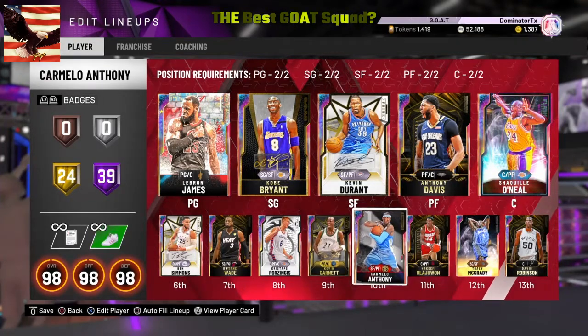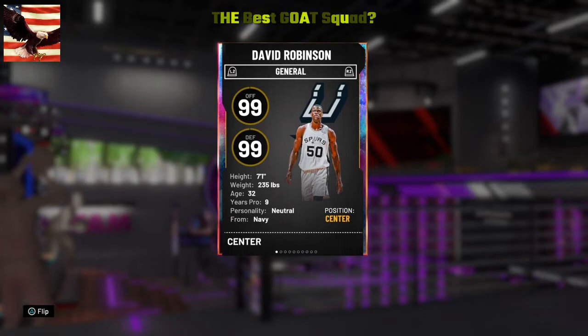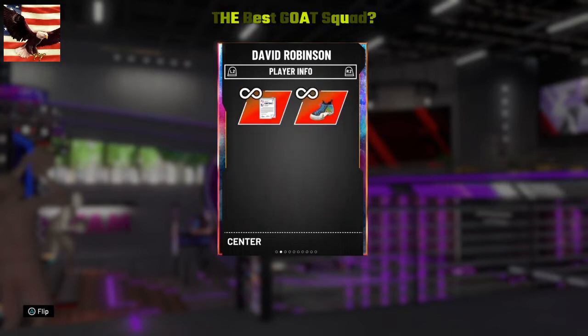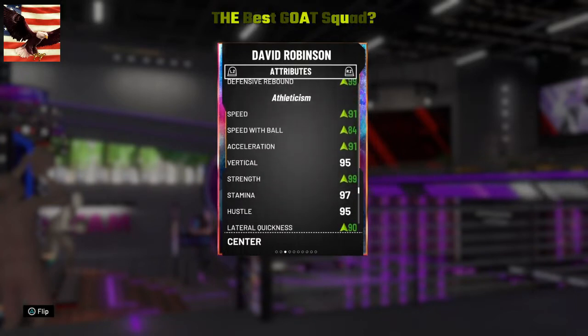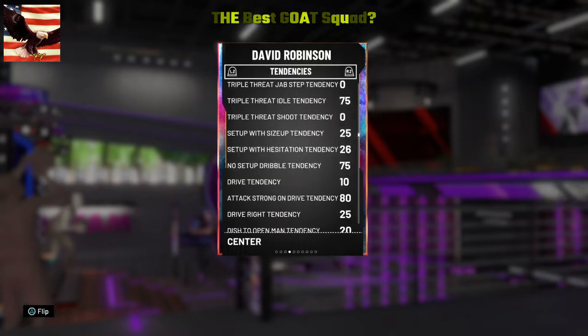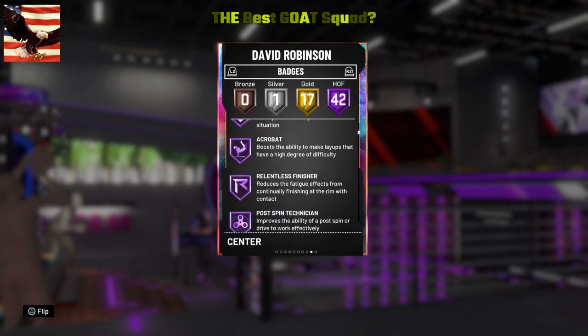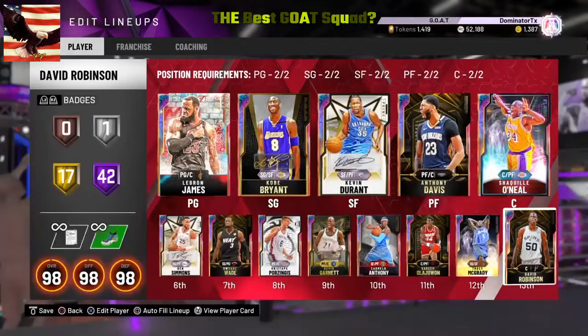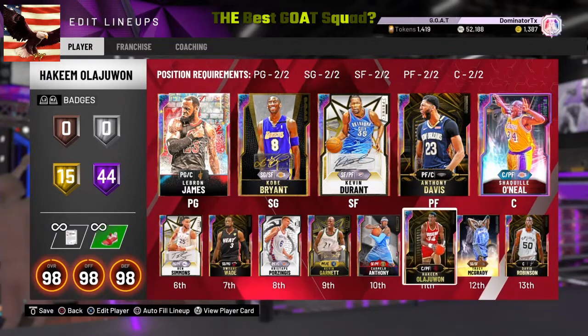I don't have Doncic, Bird, or Bull, but I'll be honest — that list came out before I upgraded seven-foot-one, 235-pound David Robinson, who duly deserved to be upgraded. His speed was down in the 70s or something — I'll put that video up too — but now he's up in the 90s where he should be. His lateral quickness got upgraded, and he went from 20 Hall of Fame badges to 42, so I think he's better than Bull now.